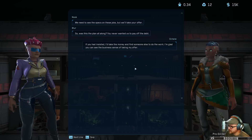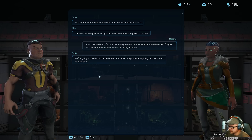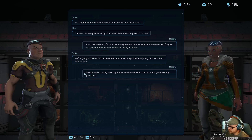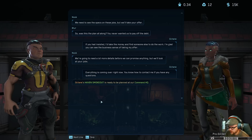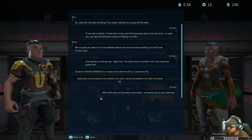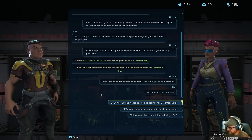Let's go do this! This was the plan all along - you never wanted us to pay the debts. I'm sure she set us up. Had you insisted I take the money and find someone else, I'm glad you've taken my offer. We're going to need a lot more details before we can promise anything. Everything's coming over right now - you know how to contact me if you have any questions. Your haven smokeout is ready to be planned at command headquarters. And there she goes.